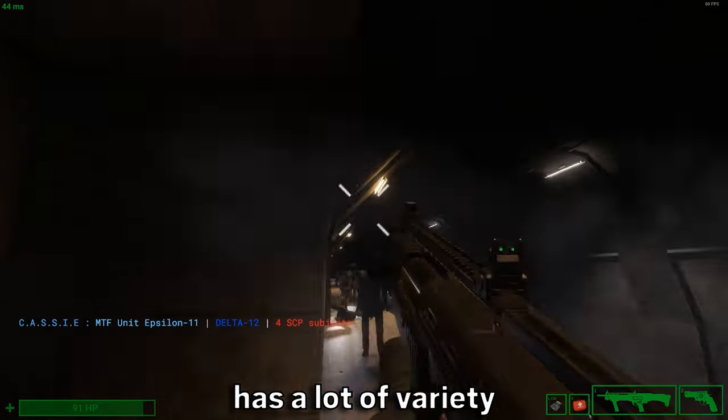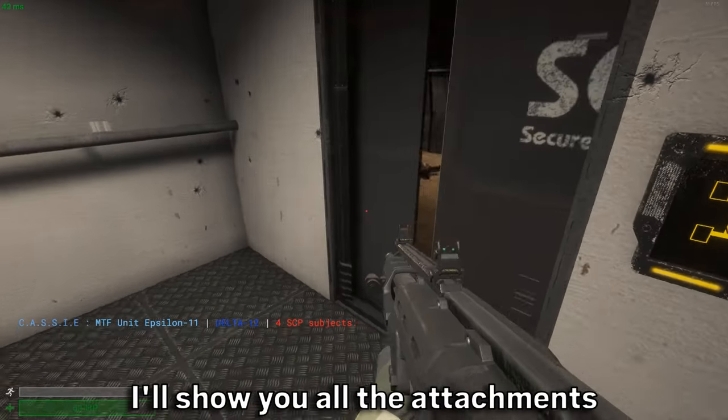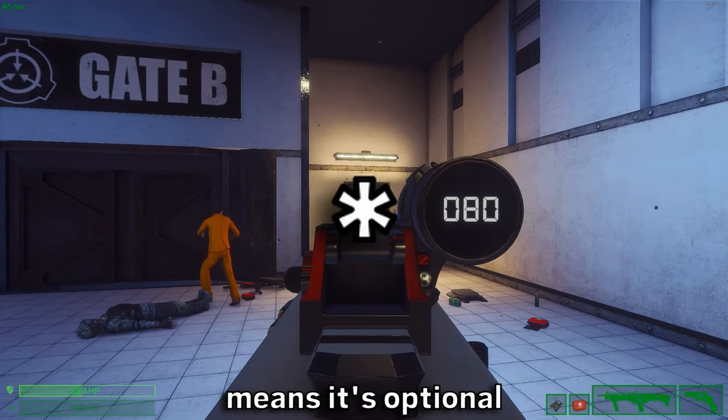A CPS cell has a lot of variety when it comes to attachments, but only a few are actually good. In this video I'll show you all the attachments with a simple explanation. Also, anything marked with this symbol means it's optional.